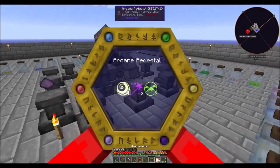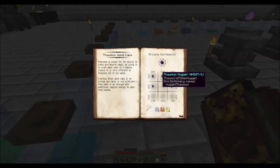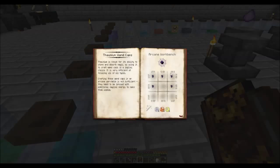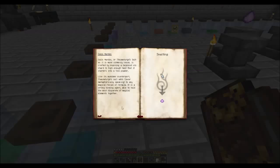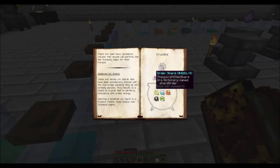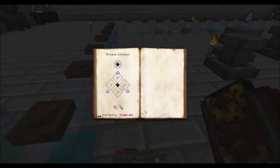First thing you want to know about infusion is the components. To make the normal thaumium cap, all you need are some nuggets — you get those by putting thaumium into a crafting bench. You also need three salus mundus, which are made from balance shards in a crucible with every aspect except the aspect of the shard, plus 12 potentia and 6 aurum.